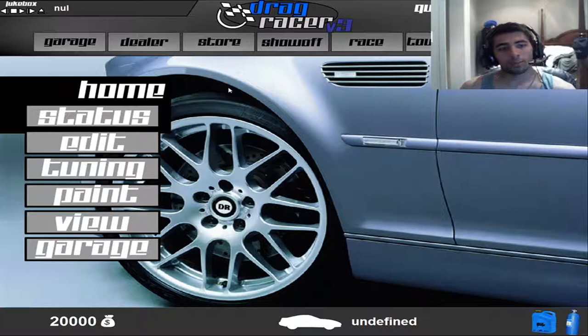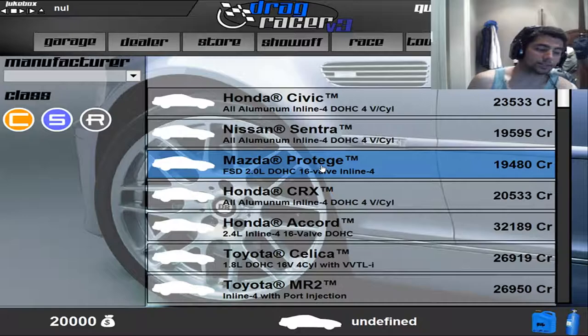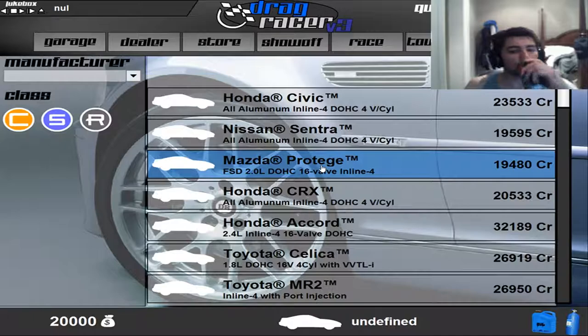You start off with 20 grand, so I'm gonna head over to the dealer. You pick a car - there's only two cars I can buy: either the Nissan Sentra or this Mazda. You start with the car, go race other vehicles for money, and you select the amount of money you want to race for. The lower end cars will have a lower cap; higher end cars will have more money you can race for.